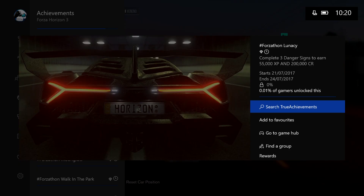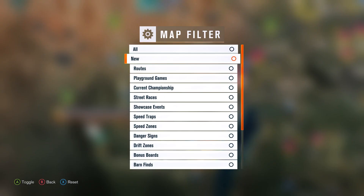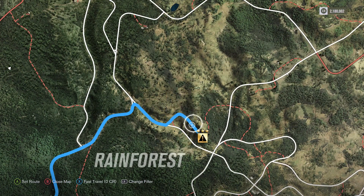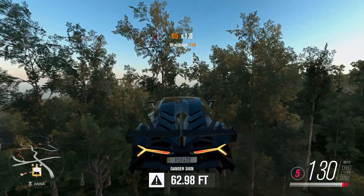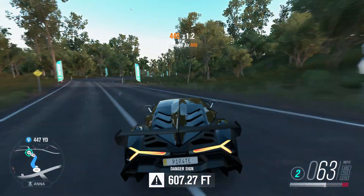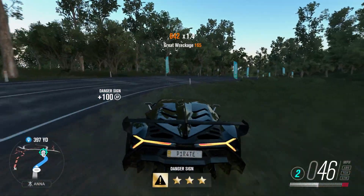Next we have Lunacy. Complete 3 danger signs to earn 55,000 XP and 200,000 credit. Go onto your map and filter it to danger signs, then go and pick 3 and complete them. It's that simple — you do not have to get 3 stars, you just have to land 3 danger signs and you will bag yourself 55,000 XP and 200,000 credit.